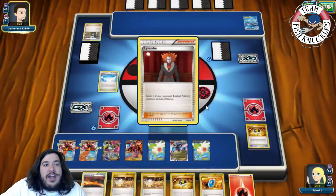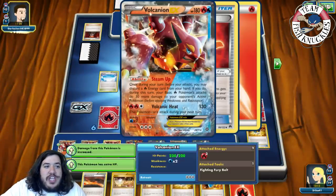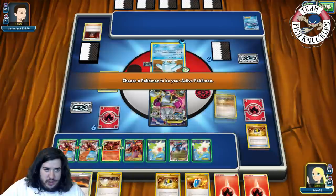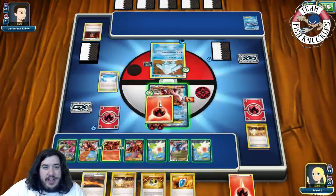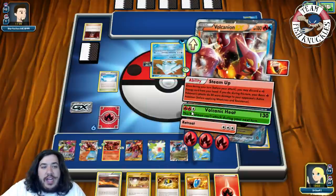Can their attack knock us out? No it can't knock us out. There's a Life Stander bringing up a Hoopa, but we have a Switch into the Hoopa Volcanian and take a knockout. We'll Switch into the Volcanian, attach a Fire Energy, and go for Volcano Heat doing 140 damage.